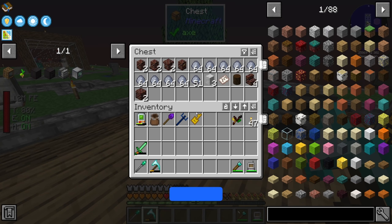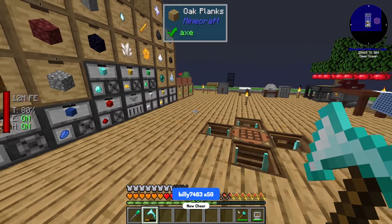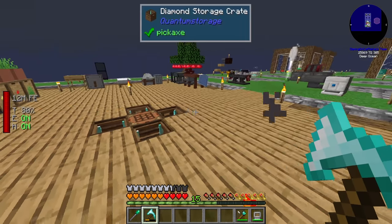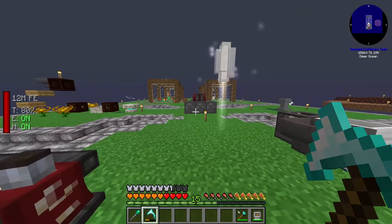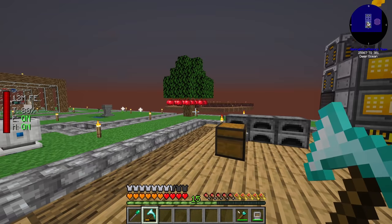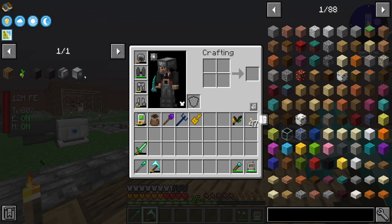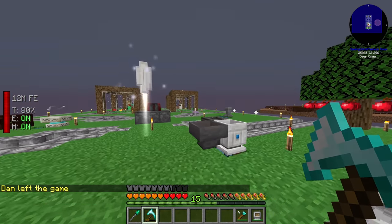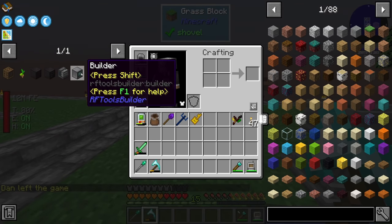At the end of the last stream I mentioned I was going to do a whole base redesign between streams. The base is still looking similar to last time because I've only started the beginnings of a new base — I haven't had time to fully flesh it out. It also occurred to me that we have the RF Tools Builder in the pack, which would let me build big custom ships without building manually.